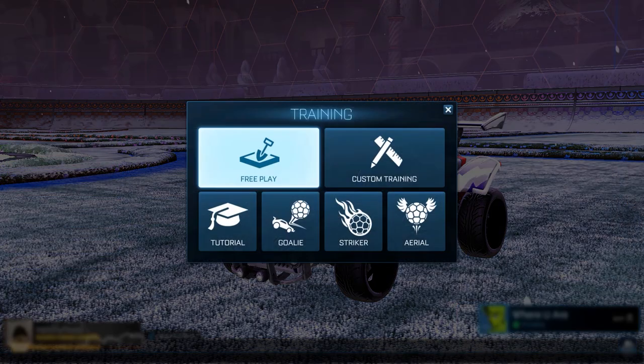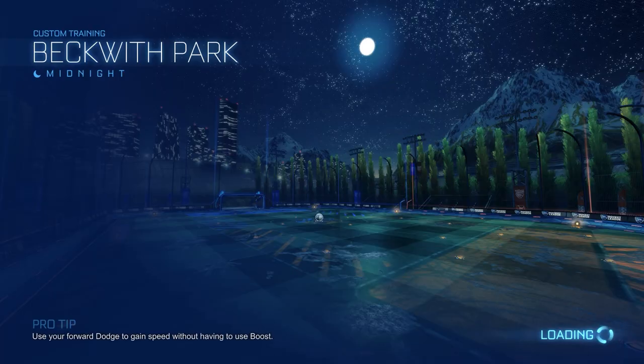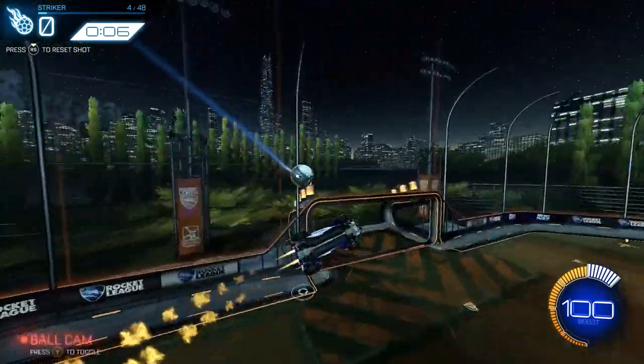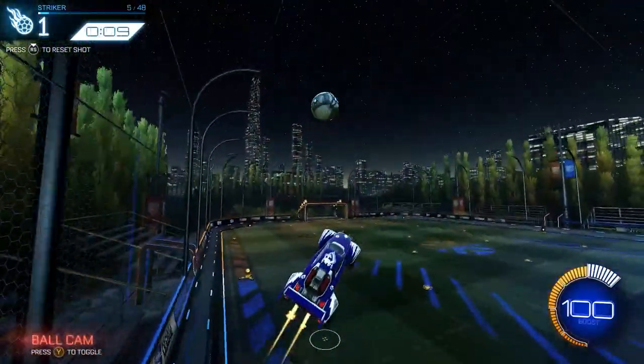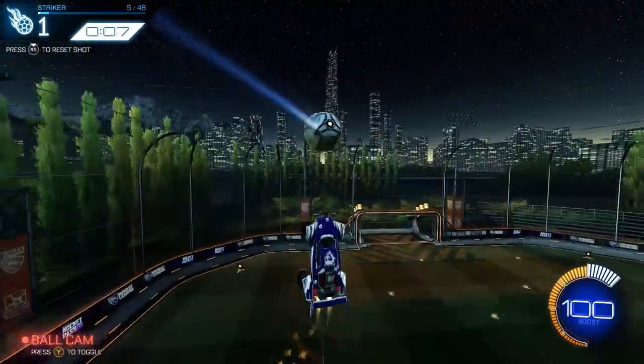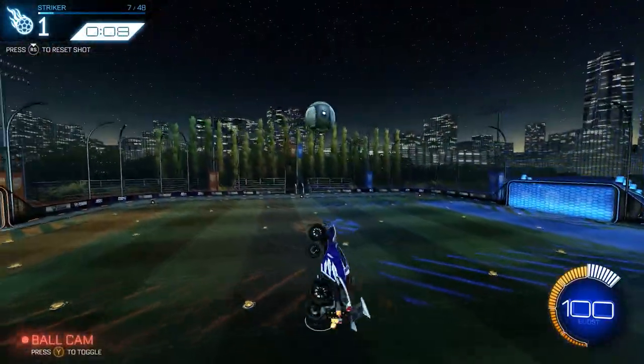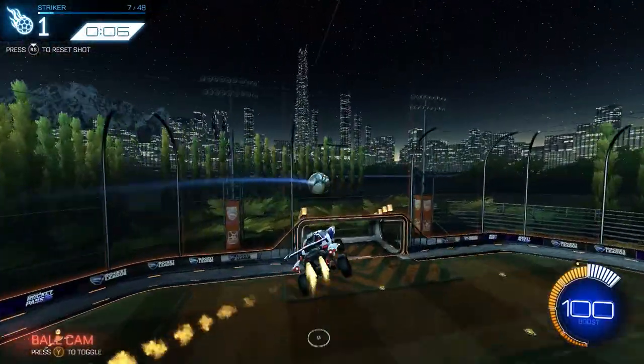I've also included the training pack Difficult Wall Shots by Poquito. I love this pack because you have the freedom to set up your shots however you want to practice them. You can hit it off the backboard and immediately follow it up for a double touch, you can air dribble it into a backboard double touch, or even do a ceiling shot variation.